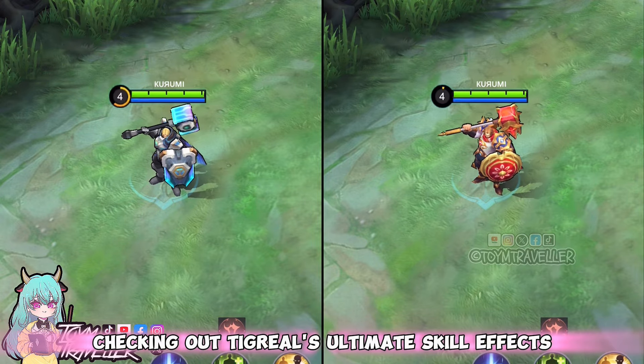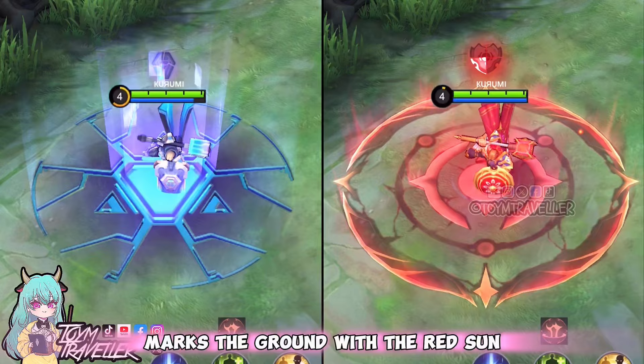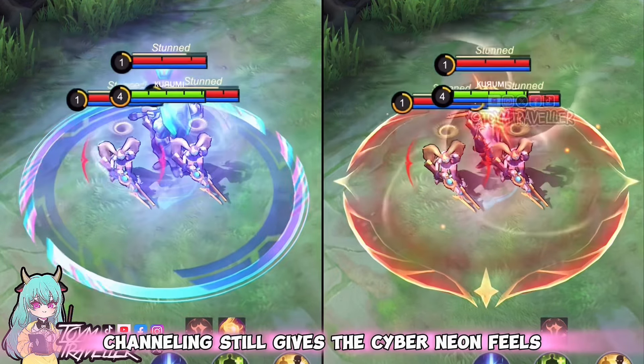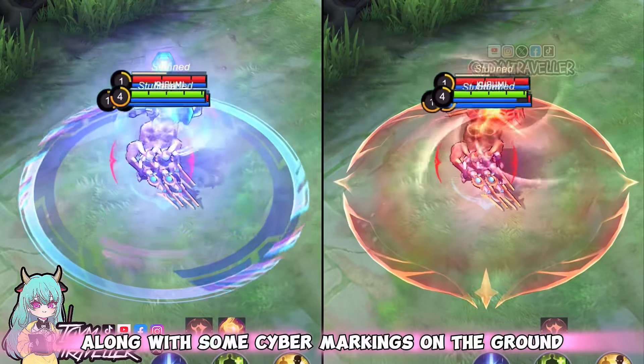Checking out Tigreal's ultimate skill effect, the Pasha of Justice got this bloody swirl while channeling and the impact marks the ground with the red sun. While the Galactic Marshal's channeling still gives the cyber-neon feels, and the impact shows some energy burst along with some cyber markings on the ground.